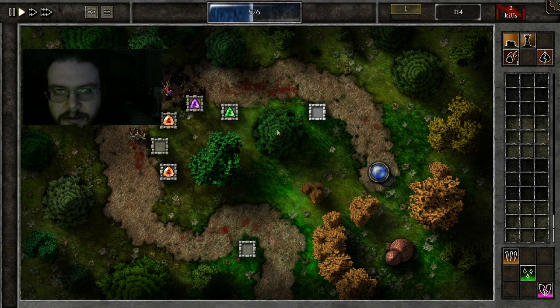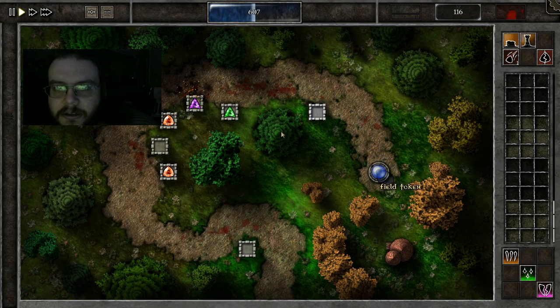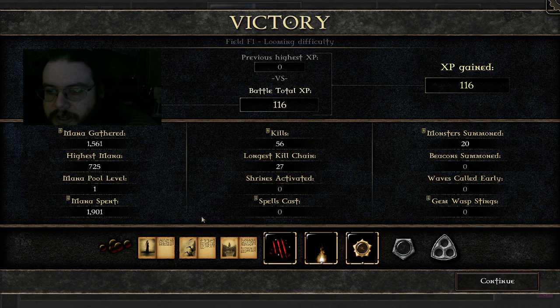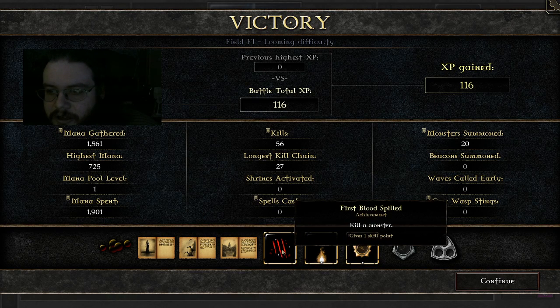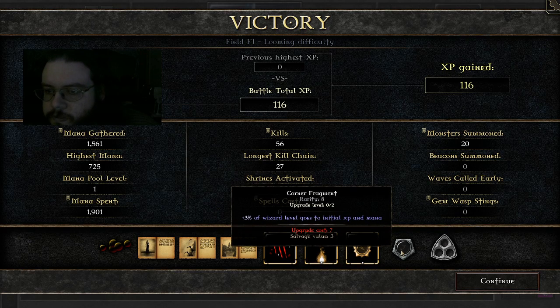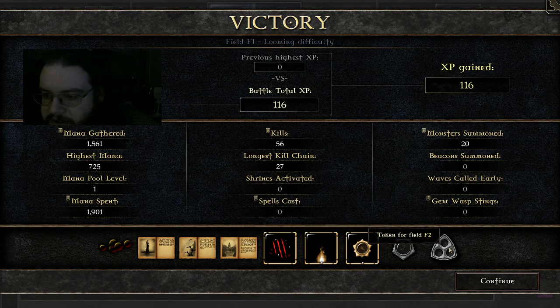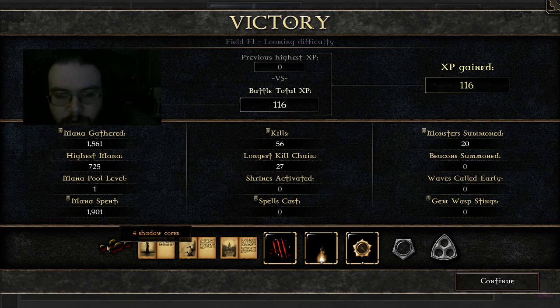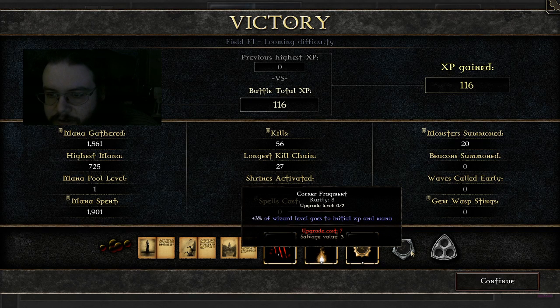This is kind of an old-school Flash game. So we got some stuff here - some unlocks, some achievements, some fragments, and the next field token, which opens up the next stage. And the shadow cores we'll be using mostly to upgrade the fragments for our talisman.